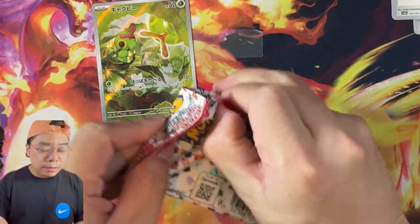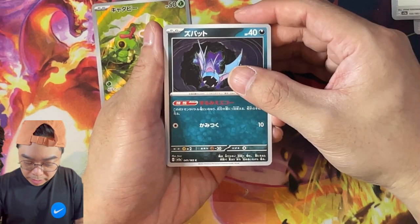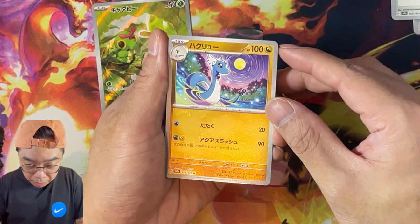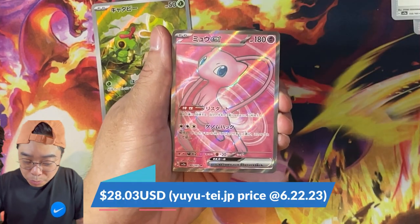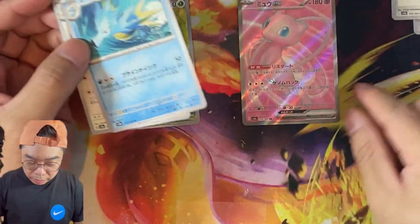Another activity I'm trying to do is to kind of build a 151 master set — or at least a 150 master set — with those common cards, so at least you keep those out as well. We'll see if we can do that. We get a Dragonair here, and we get a Mew SR here as our box hit.